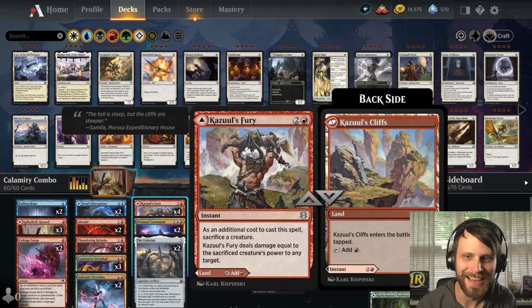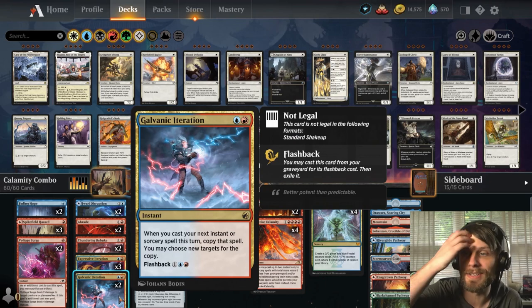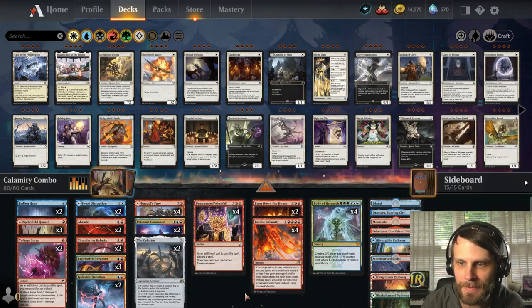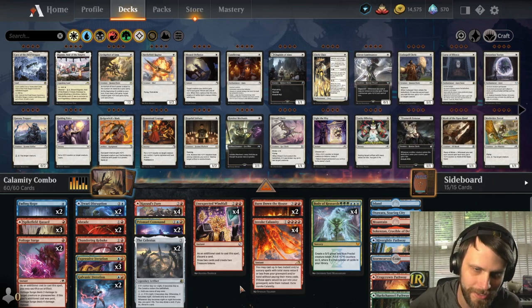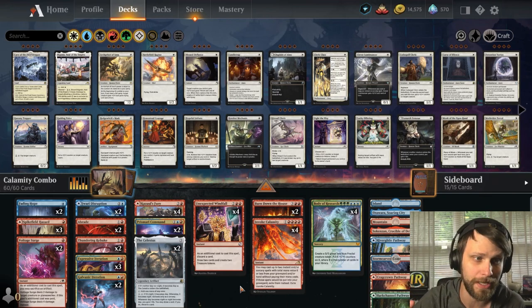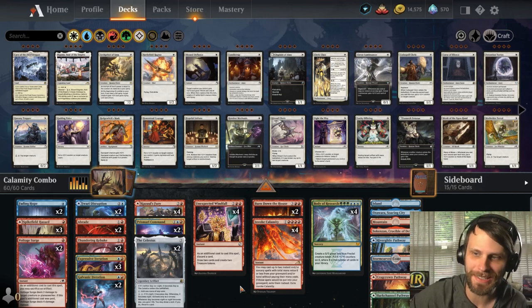That's the whole deck — it's absolutely hilarious. You can also use Galvanic Iteration to copy things and get extra tokens, maybe get in for bigger attacks. The whole rest of the deck is essentially about digging for that combo, ramping into it, and controlling the game until you can get there.